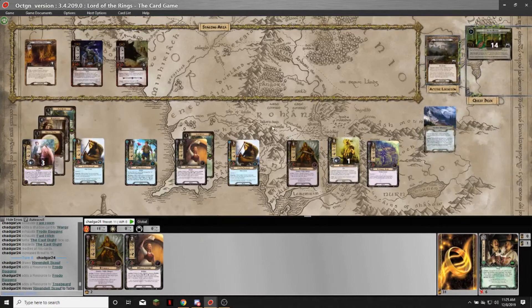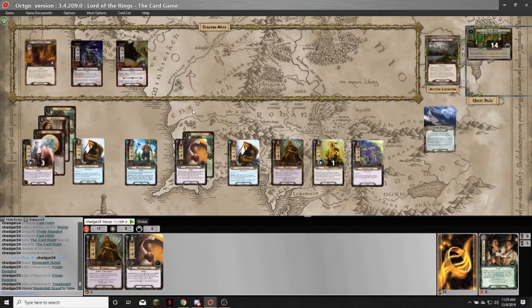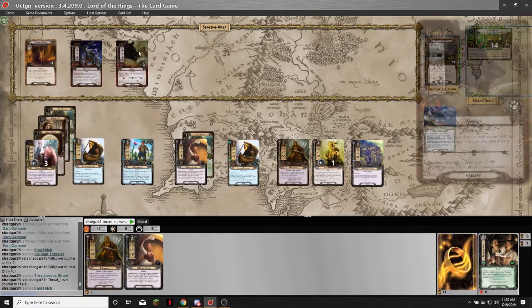I'm still in secrecy, so the Rivendell Scout comes in for free. That is the one problem with this deck — you end up top-decking if you don't get your draw cards, because there's no guaranteed way to draw an extra card every round. There's Daron's Runes and Drinking Songs and Deep Knowledges, but yeah, it can stall. But once you get a board state like this, it's a pretty good board state — you should be all right.